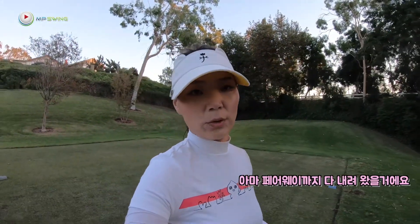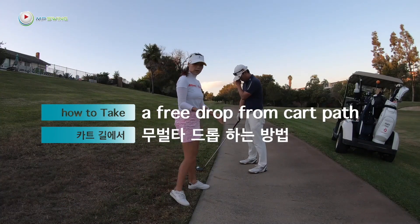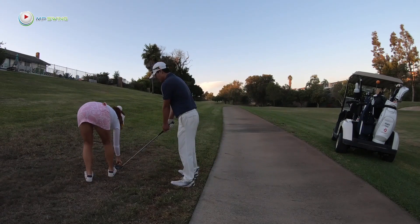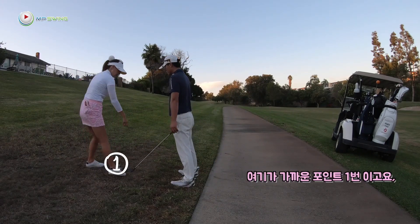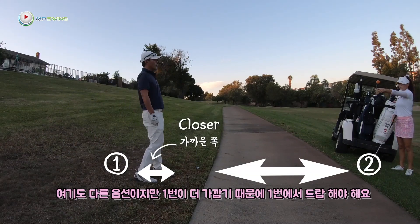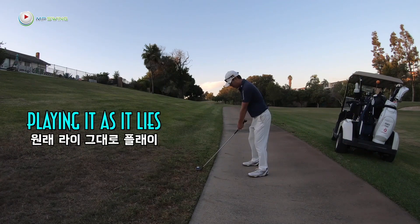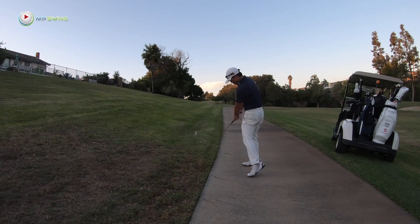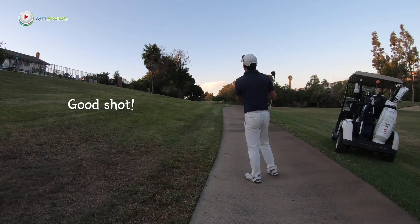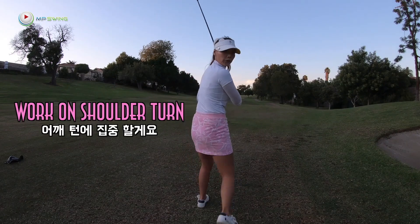He might have come all the way down to the fairway. Let's go check it out. He's standing on the cart path, so he gets a free relief. This is his point of relief, and then he gets a club length. So if you want to drop, you gotta drop there. He's not gonna take the relief and just hit here. Good shot! Work on that shoulder turn, you guys.